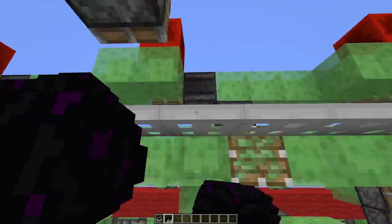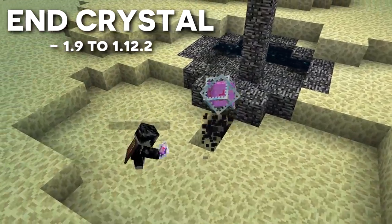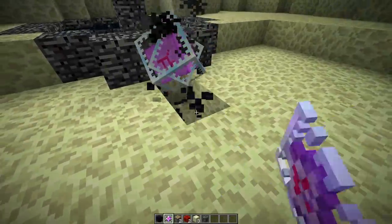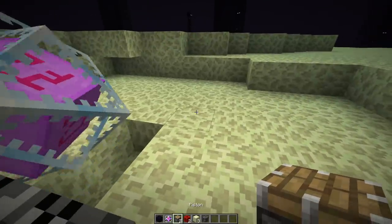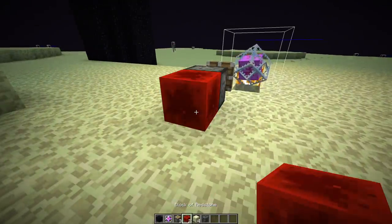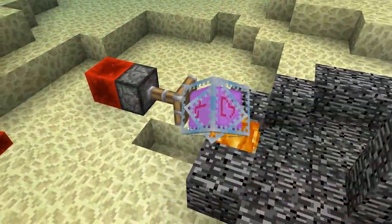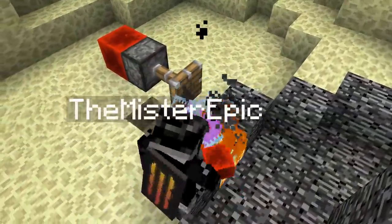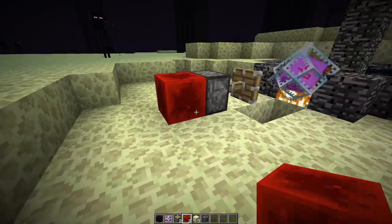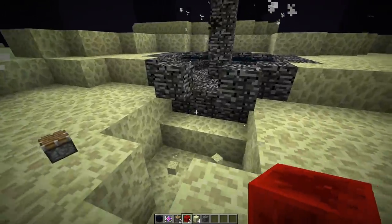The end crystal method only worked in the End, as this is the only place end crystals generate fire. First, place the end crystal next to the block you want to break, then break the obsidian below the crystal so the fire disappears, stopping the crystal from blowing up when pushed. Place the piston to the side of the crystal — it will still push it as the crystal's hitbox is larger than one block — then activate the piston. Upon the crystal being pushed, it recreates fire and replaces the block due to a glitch. This method is usable in versions 1.9 to 1.12.2.